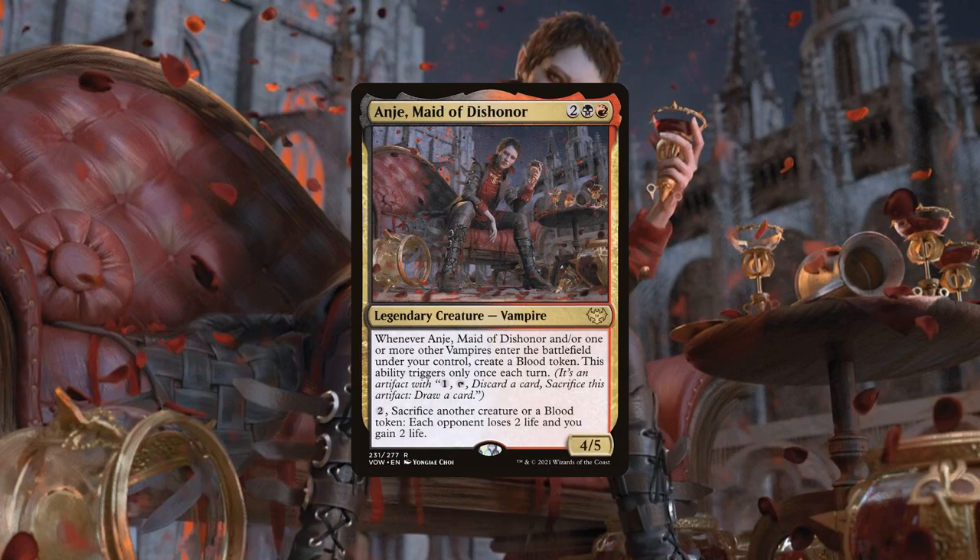Whenever Anji Maid of Dishonor and/or one or more other vampires enter the battlefield under our control, create a blood token. This ability triggers only once each turn. Pay 2 and sacrifice another creature or blood token — each opponent loses 2 life while we gain 2 life. Breaking down her core stats, Anji is packing a mid-sized CMC and very decent stats for her cost, with a pair of abilities that allow her to generate blood tokens as she and her vampire brethren enter play, and later turning that blood into AoE drain.